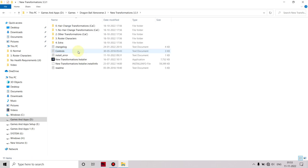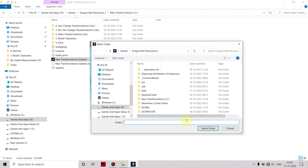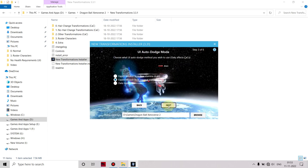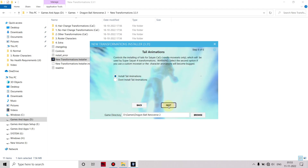Now we want to go into the New Transformation folder and click on the New Transformation installer. Select the game directory — it's already selected for me — so click 'Next'. Install whichever Aura mod you want and keep clicking 'Next'. In the final stage, just click on 'Install Tail Animation' and click 'Next'.